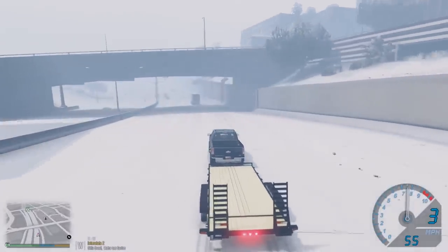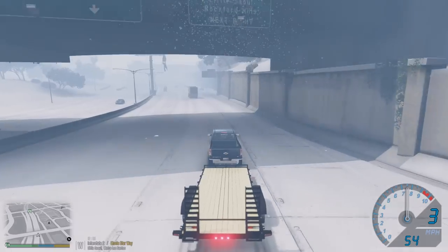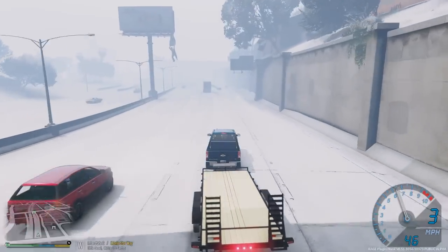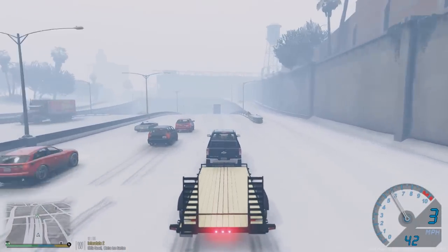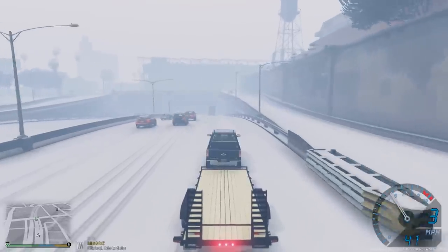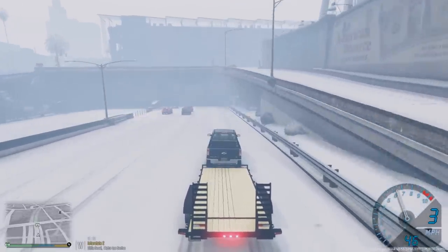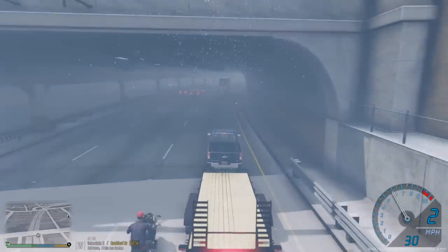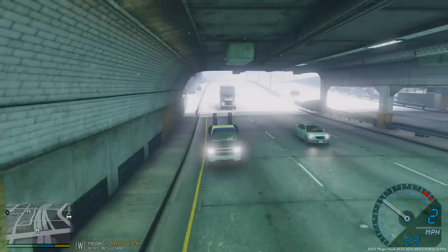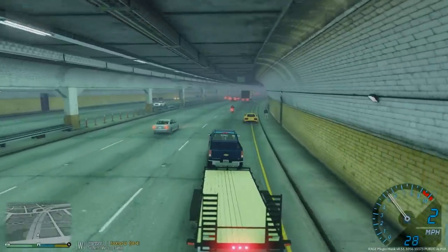Let's keep our eyes open for that Audi guys — should be out here somewhere. The back of this trailer is just swinging. They should be out here somewhere. I'm thinking he's under here — should be a yellow Audi R8 that we are looking for. Oh, here he is right here! We found our customer. Let's go ahead and pull over.